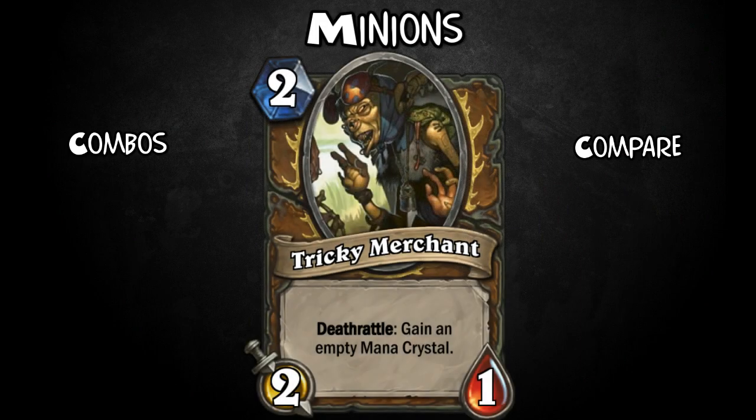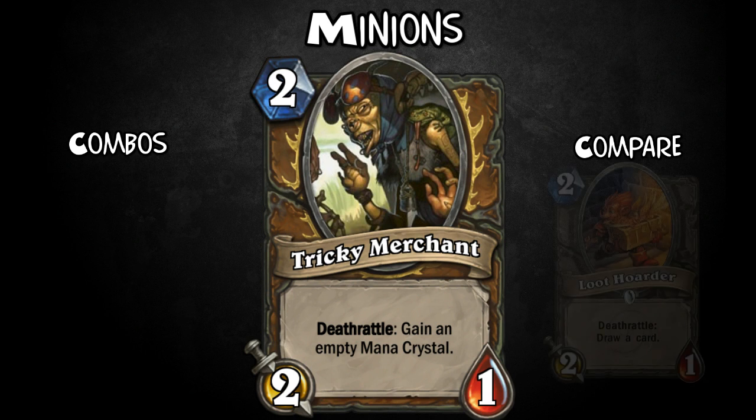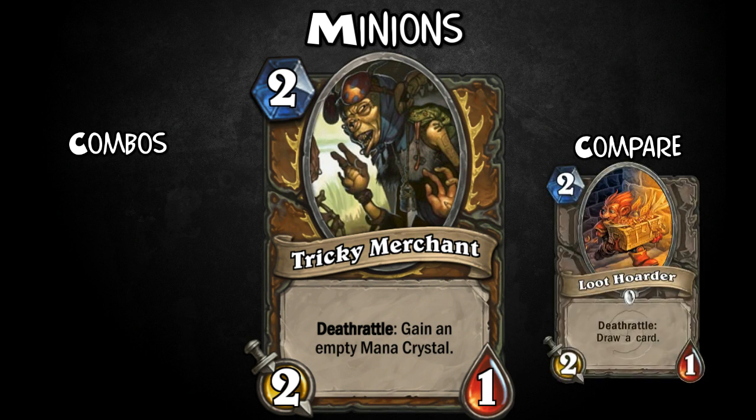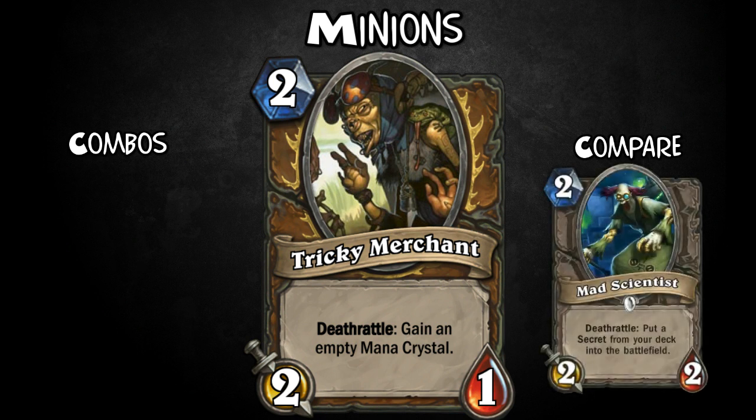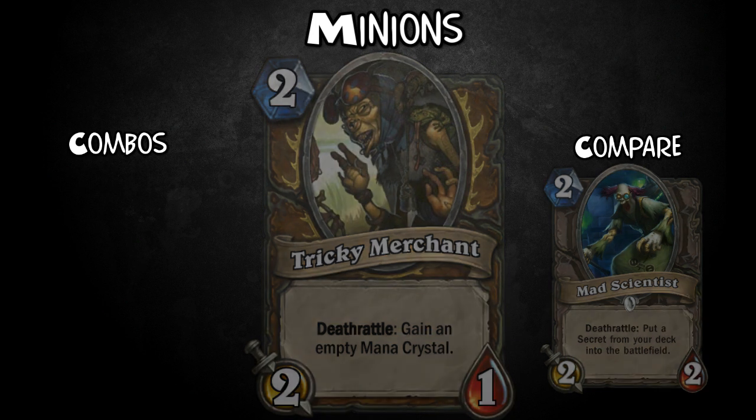Now for the cards, starting with the minions. Firstly, we have Tricky Merchant. For two mana, it's 2-1 with Deathrattle: gain an empty mana crystal. Like Loot Hoarder or Mad Scientist with a Wild Growth-like effect — something you can drop down to stall the early game, having a weak body out and getting a free crystal. It's only 1 health though, so very easy to deal with. And since it's an empty mana crystal, you can only use it the following turn. Ideally, you want your opponent to kill it on their turn.